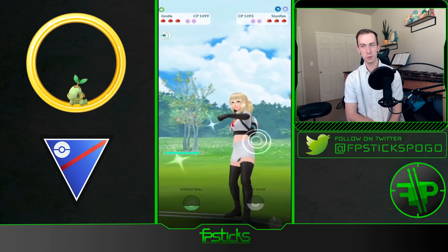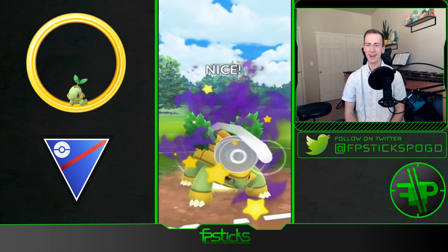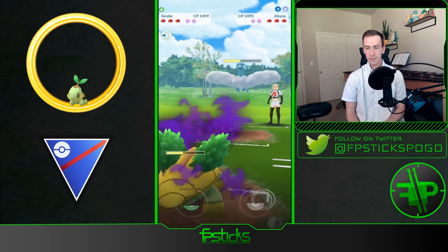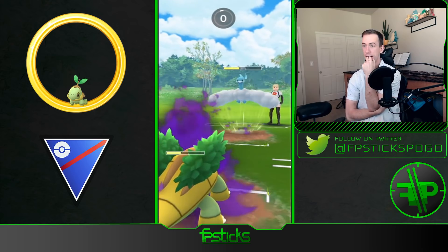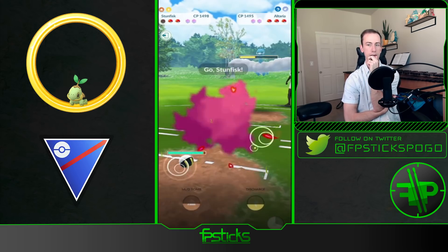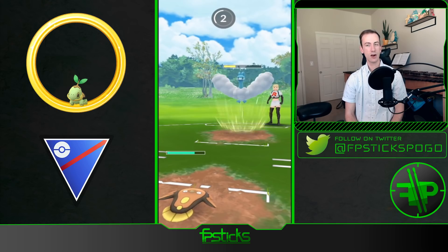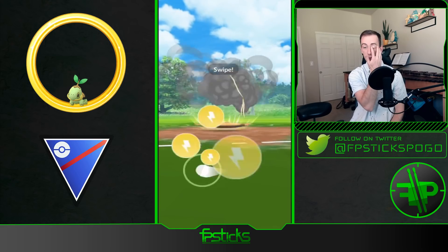Going to bring out the Grottle — here we go. Out comes Alteria. These Razor Leafs are double super effective — you would not even recognize it from how much damage they're doing. That Body Slam does a nice chunk. Does Winson shield here? Going to let it go and then bring out the Stunfisk. His Stunfisk is running Thundershock, so that's hitting Alteria for neutral damage — going to throw the Discharge.